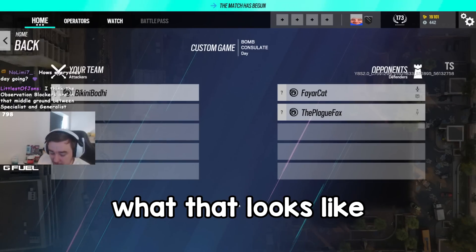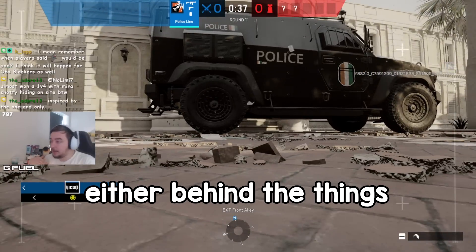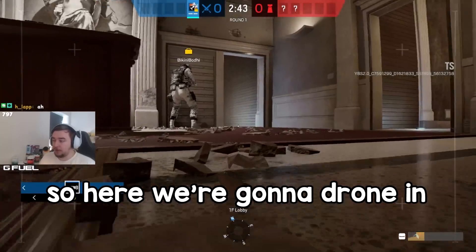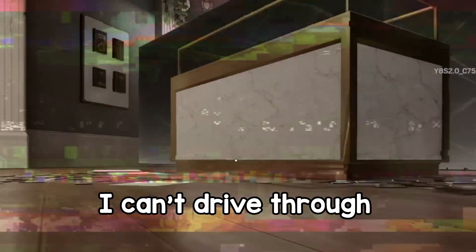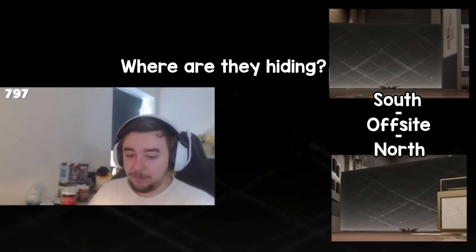I'm gonna show you what that looks like for attackers. You're gonna hide either behind the things or someplace else, but don't tell me how many you're putting. We're gonna do a little thought experiment with chat. So here we're gonna drone in with the exact setup that we set up. Basically speaking, I can't see behind this — there are Mute Jammers, I can't drive through. Now I want you guys to guess how many people are behind each barrier.